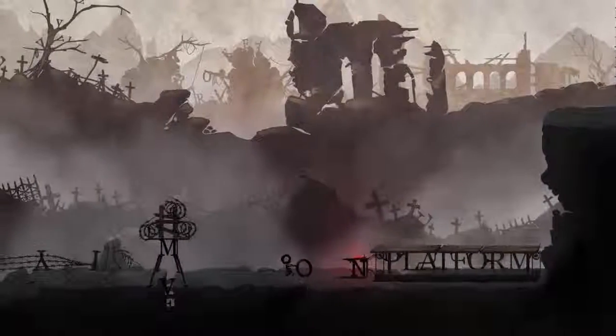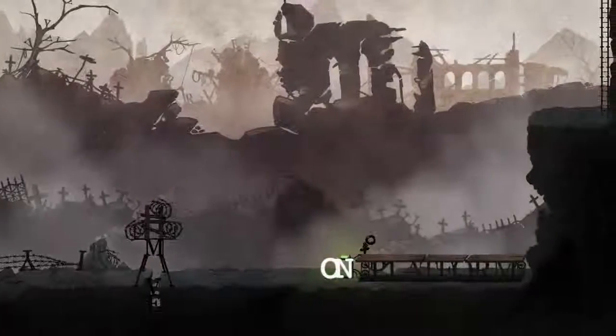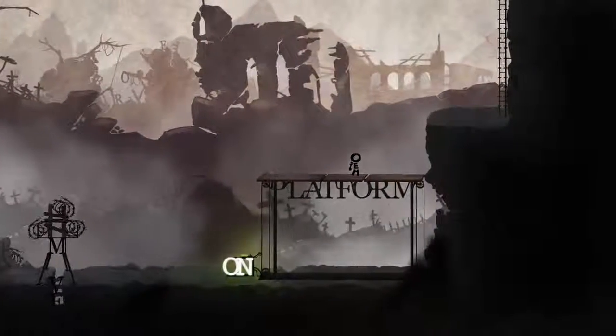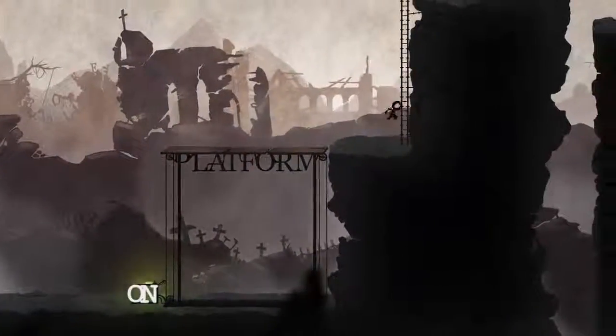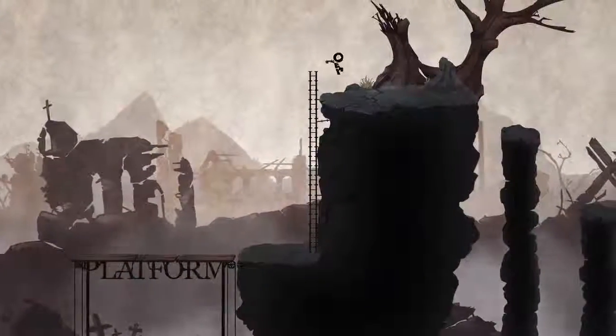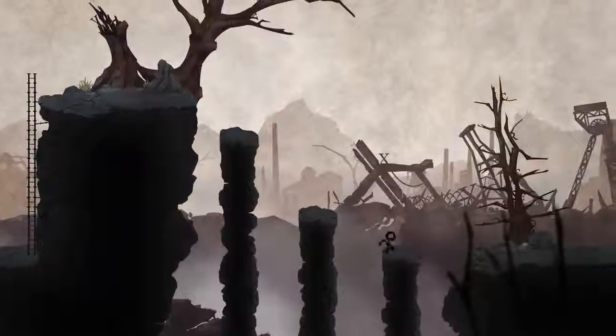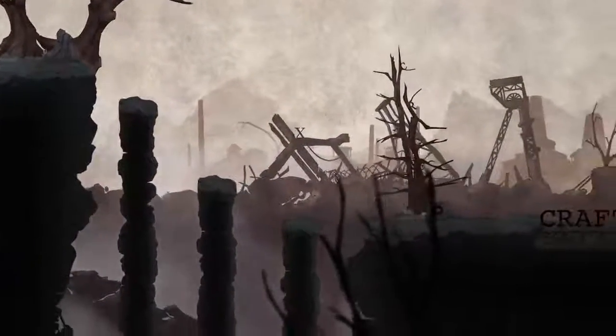Let's drop into this area and carry this O over here. It makes 'on' and turns the platform on — it will raise up. So that's how you solve things. There's no combat, at least I haven't seen any. You create words and that interacts with the environment. It's a puzzle platformer, obviously.